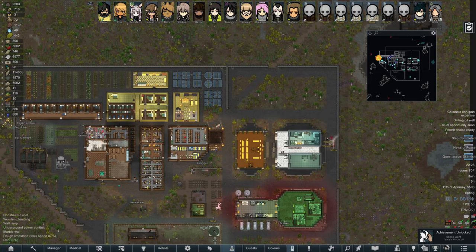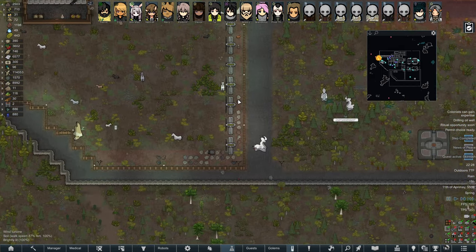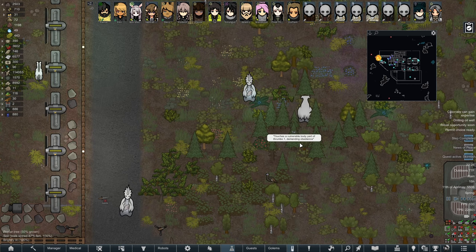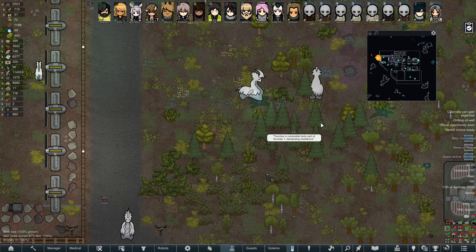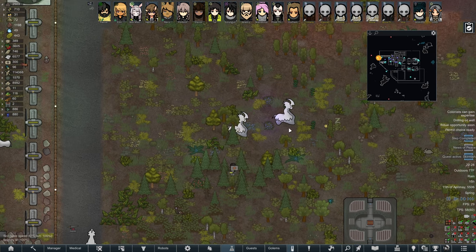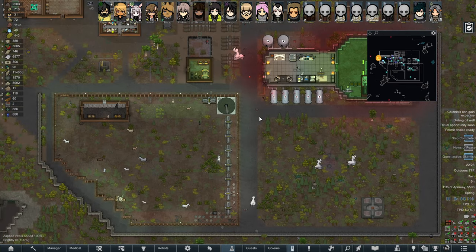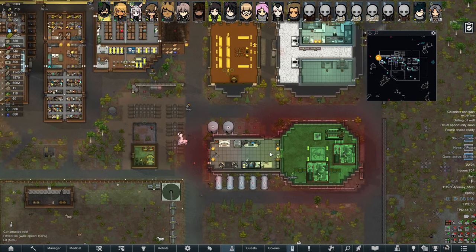Well hello gang and welcome back — it's the 11th of Aprimay. We have successfully tamed a thrumbo. He touches a vulnerable body part of the thrumbo, demanding obedience. We had some thrumbos come through and I decided to just try and randomly tame them while people are still repairing the base. Things are looking good — it's been a few peaceful days.